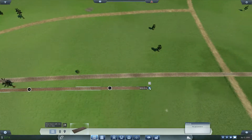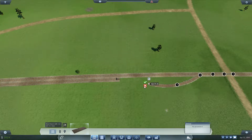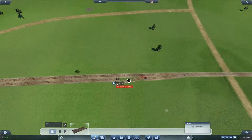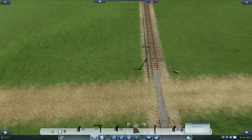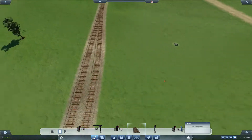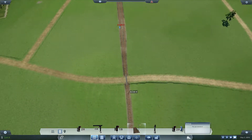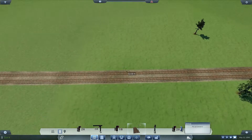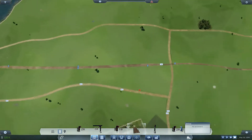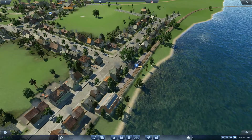I just want it to cover this whole entire section right here — not like that, I don't want that. That looks good, and so does that. Let's go ahead and put some signals up on there. Another one right there, and another one right there. I think I might want to put another one right over here as well. It might be a good idea to get a second train rolling on here.